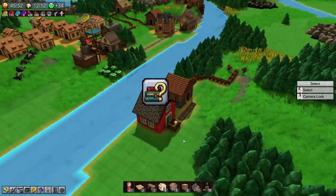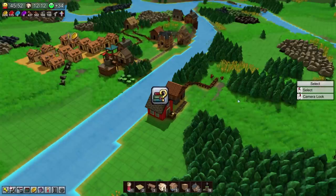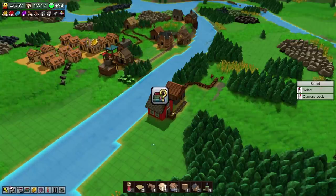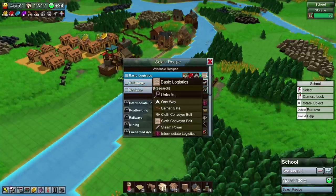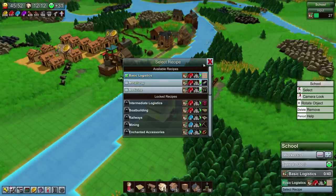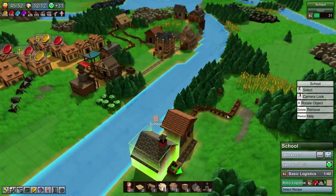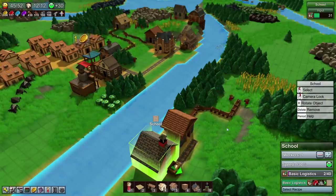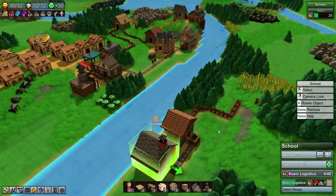We're going to have to set up a pasture, because to set up the planters and all the fields around the farm and get those things working, we're going to need fertilizer. Looking at our research area, we very much want basic logistics. If we can get conveyor belts, that solves two problems: certain resources can't be used on a chute — chutes are really for raw resources — whereas conveyor belts can move processed items.